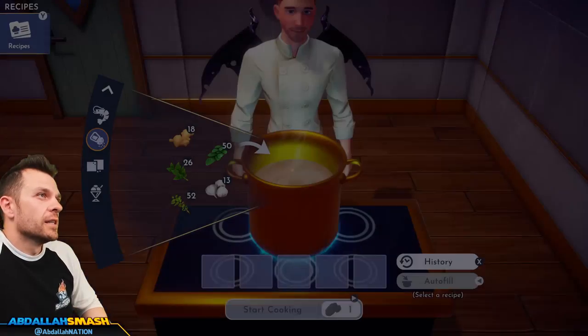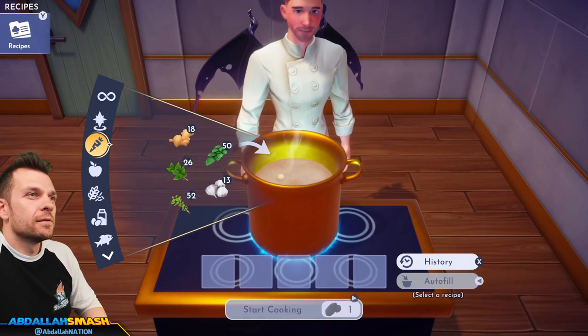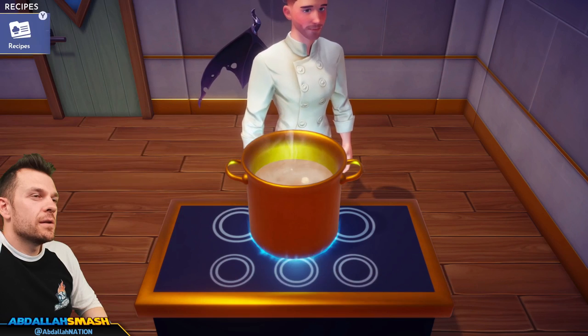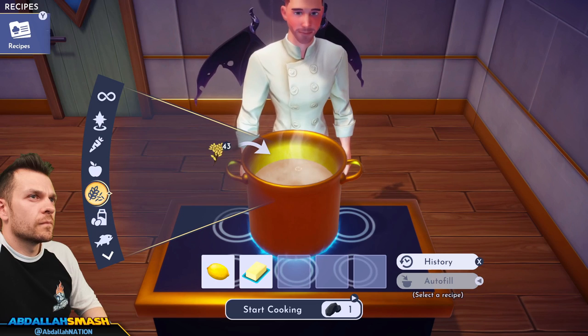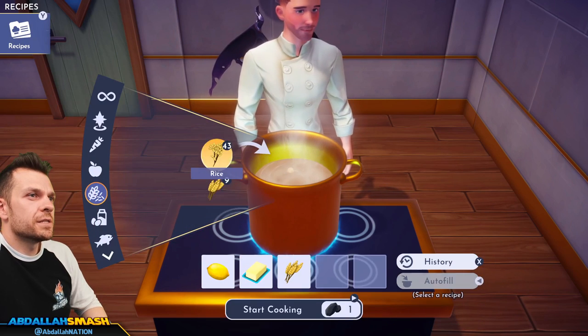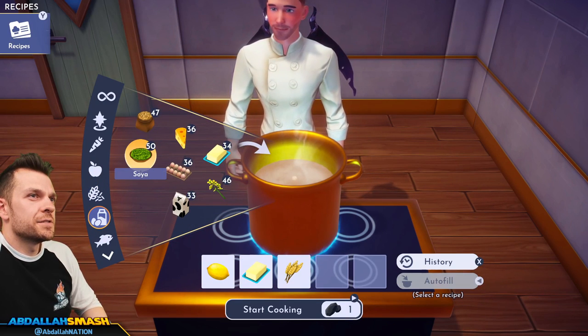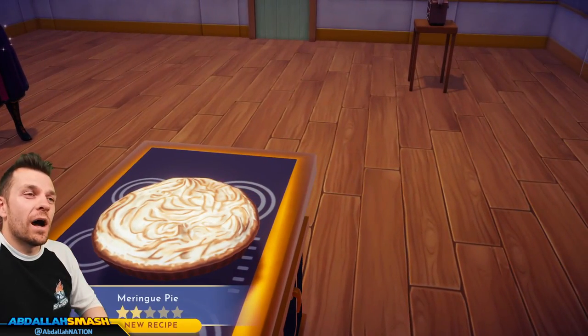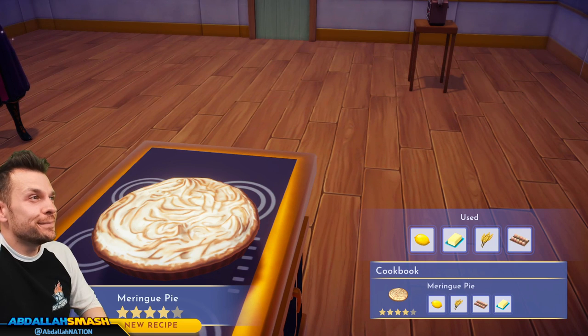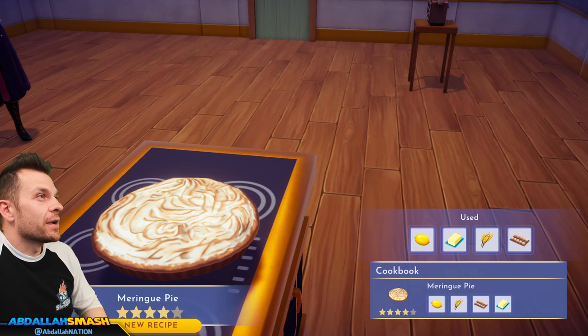Meringue pie: lemon, butter, wheat, and egg. Some meringue pie right there — that looks good!